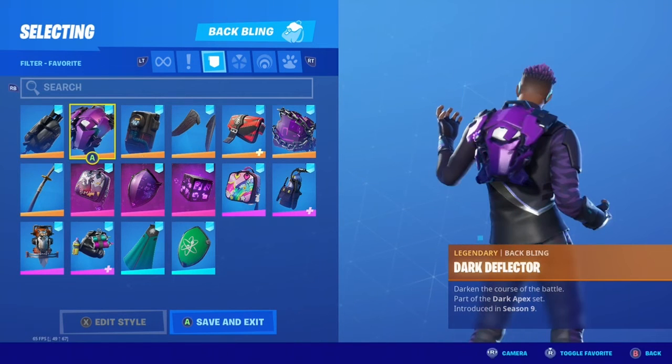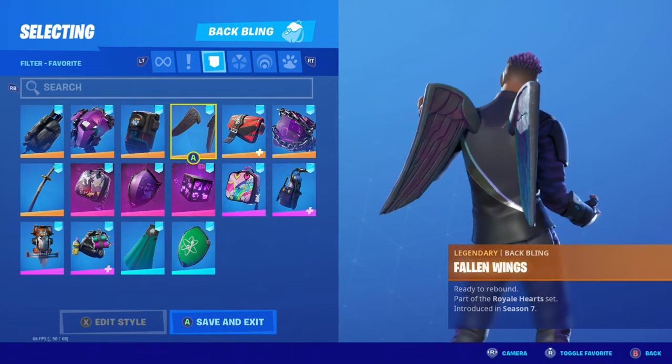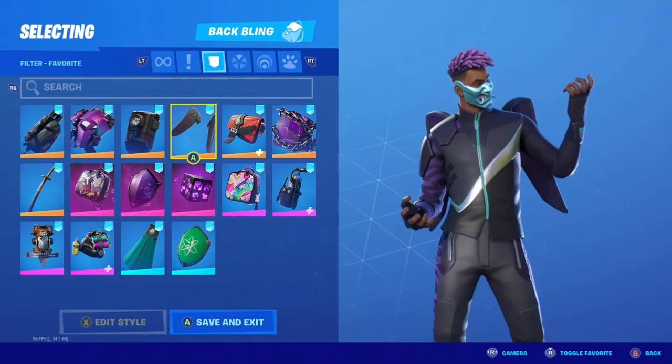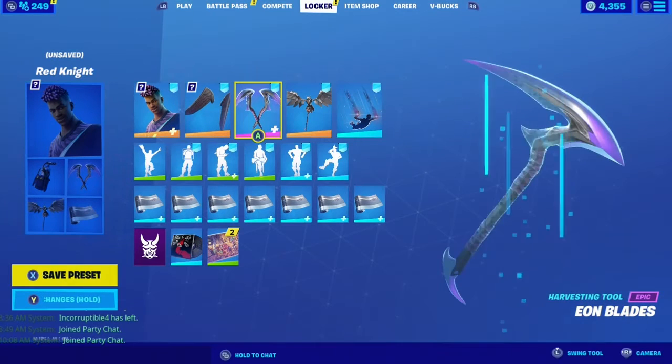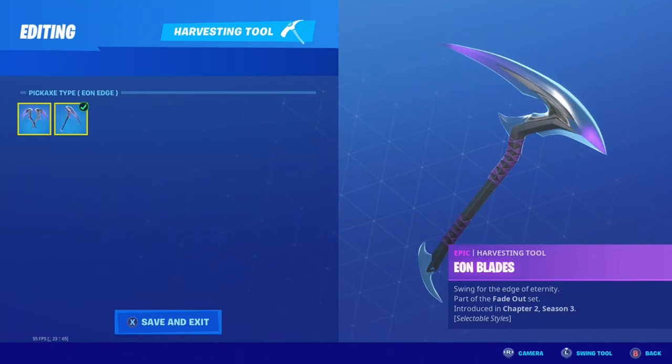I think the Fallen Wings are probably my favorite, then the Dark Deflector coming in second, and the Dark Bag in third out of these back blings. Let me know what you guys think is the best. The Fallen Wings are my favorite, so I'm probably going to be rocking those a lot in game.